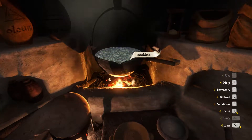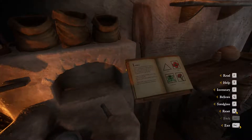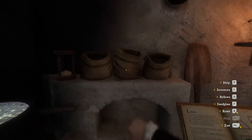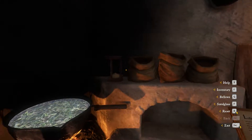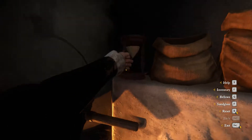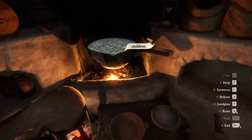Let's make sure it finishes. Done. After that, add the thistle and boil for one more time. Okay, thistle done. Boil for one more time, done. Let us wait for there now.